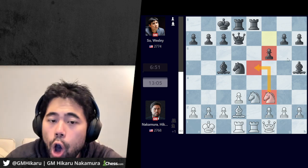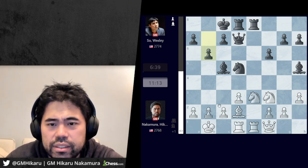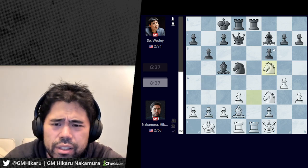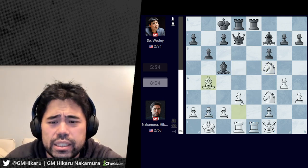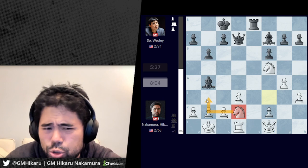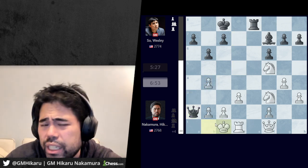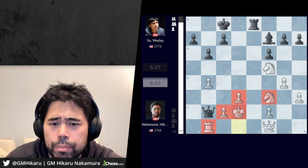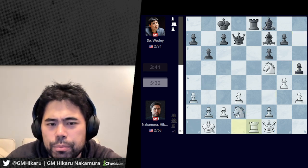Wesley goes queen d7, I play queen f1 sidestepping the pin and now I can capture the bishop on g4. Wesley goes bishop h5, I play king b1 — apparently knight c4 is better. Wesley plays f6, stopping me from ever moving the knight to e5 and creating a nice square on f7 to reroute the bishop from h5 toward threats on a2. I go h3, he goes b6, I play g4, bishop f7, knight f5, and now Wesley plays knight b4, which surprised me. I thought after g6 I'd have to go like knight d4 or knight g3. After knight b4 I started to get optimistic. I trade, play a3 — not the best; knight d2 is another option — but I thought queen d5 does nothing and I can kick the bishop away.